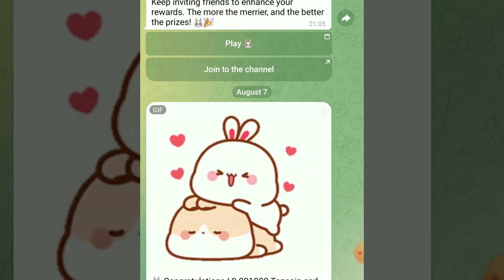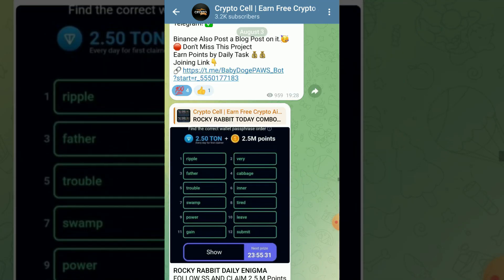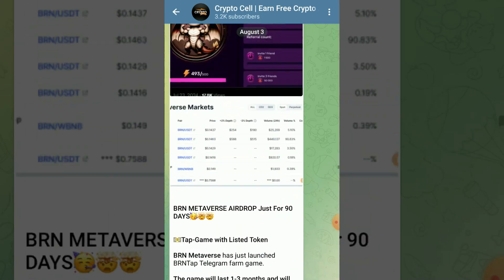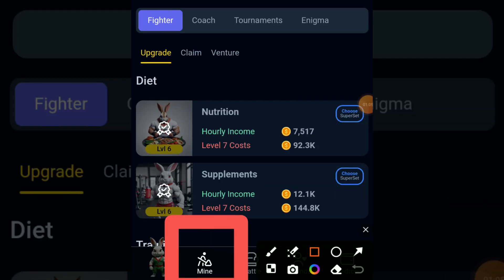Make sure to subscribe to my YouTube channel. You can also join my Telegram community for daily updates and free upcoming crypto airdrops — joining link in the video description. So let's get back to the topic. Open your Rocky Rabbit app and click on the Mine button. Now it's time to find our cards.